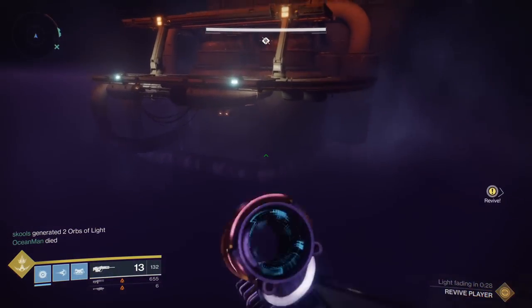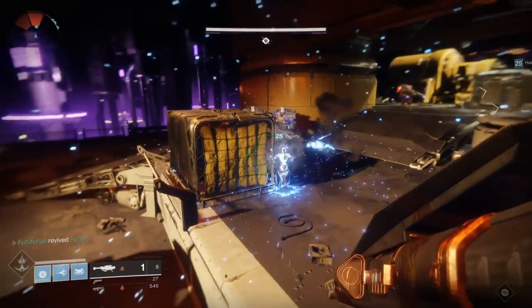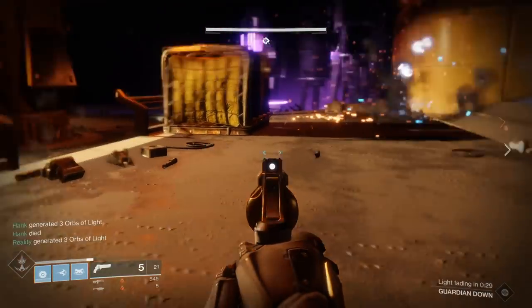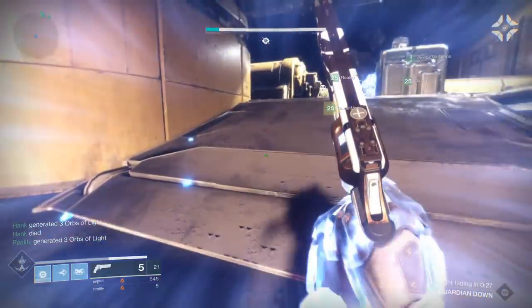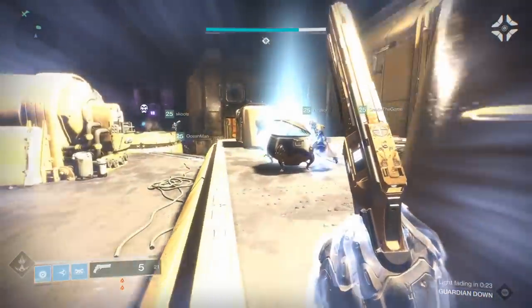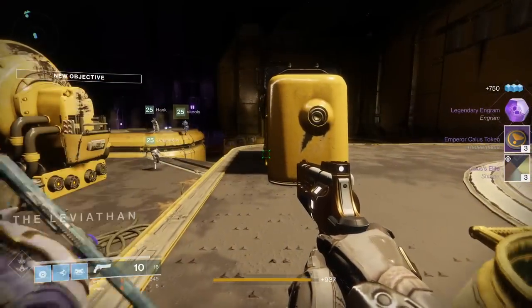When you get to the other side of the room, there's going to be a few waves of Cabal that you'll have to defeat in order to progress. The battle ends with six Colossus dropping in for you to finish off. Upon completion, you will be rewarded with the first chest. This is very much like the Castellum chest, in that it gives you the powerful engram, your shaders, and tokens. When you're finished, you're good to drop down the hatch.